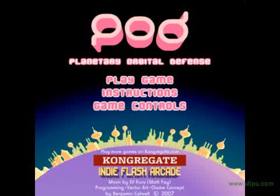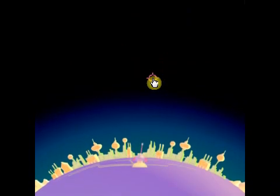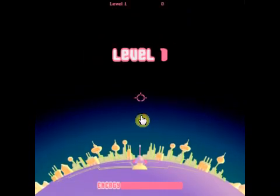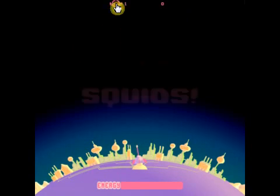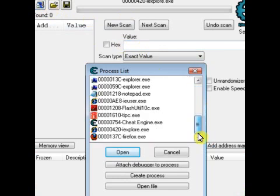Okay, this is K Ace from congregateachievement.blogspot.com and today we're going to be covering the game Pod from congregate.com. Let's hit play on the game here. Once level one appears, make sure it's out there — you want to search the value in Cheat Engine 8, but first we'll need to find our browser.